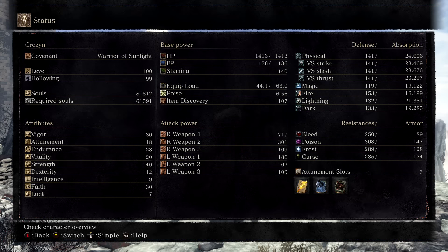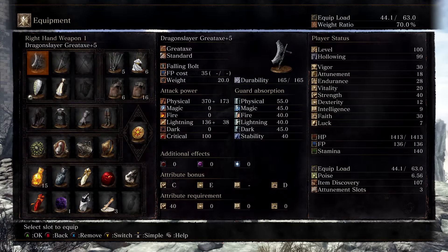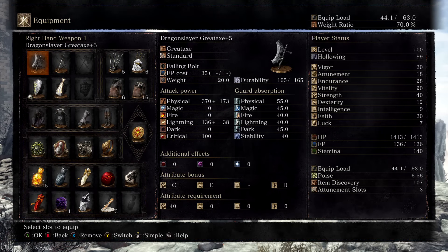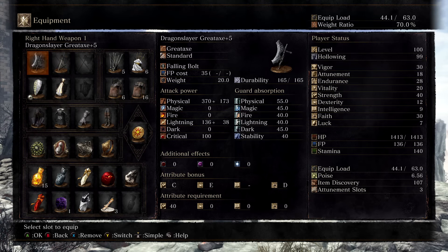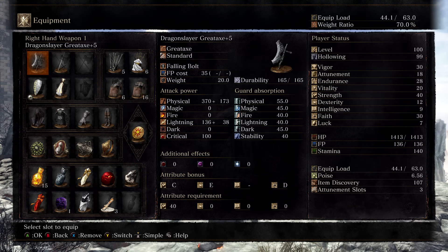So if we started out with the Knight class, we would not level up Dexterity, Intelligence, or Luck, so we are able to maximize all of those stats elsewhere. And for my weapons, I'm using the Dragonslayer Great Axe and the Sunlight Straight Sword. Unfortunately, I don't have that at plus 5 since I ran out of slabs on this character, but both of these weapons complement each other very well — not only do they have different attack styles, but the Dragonslayer Great Axe weighs a ton.